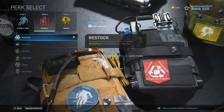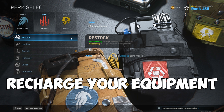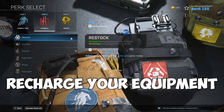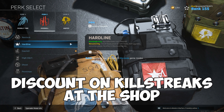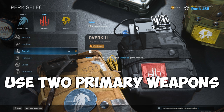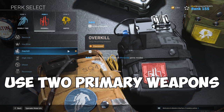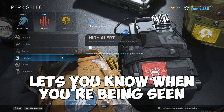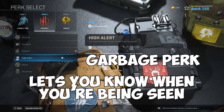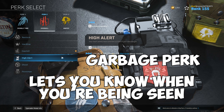For the second perk slot, let's start with Restock, which recharges your equipment every 50 seconds — useful if you use your lethal slot, but not my top choice. Hardline gives you 25% off killstreaks at the shop, not that useful unless you're constantly going for UAVs. Overkill lets you select two primary weapons in your class — this is my most-used perk and my recommendation for this slot, because it allows you to use two guns you're comfortable with, giving you more of an advantage. High Alert gives a vision pulse when an enemy sees you, but it's pretty useless since most of the time they'll just shoot you right away — don't equip this perk.